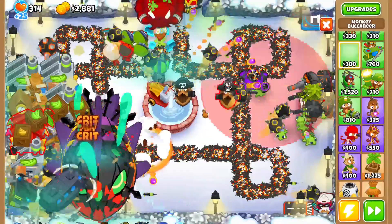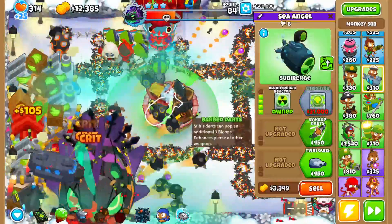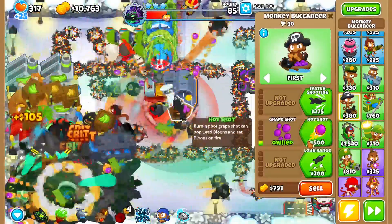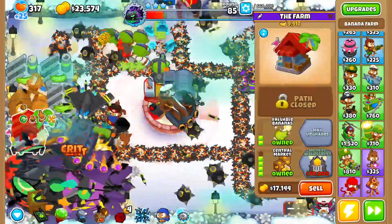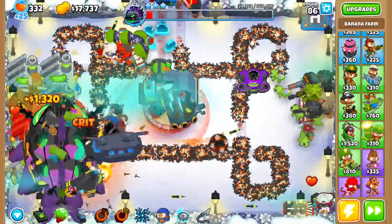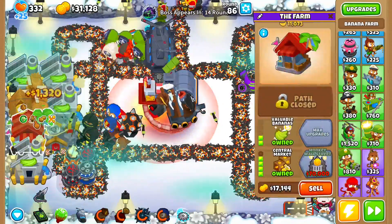After you've gotten that to a Central Market, get a Monkey Buccaneer down here and get it to Favored Trades. After that, get another Monkey Buccaneer there and another one over here. Then get a Monkey Submarine — you're getting these two so you know where the submarine will fit. Get it to Bloontonium Reactor, Reactive Armor, Heat-Tipped Darts. Upgrade one buccaneer to Destroyer, Aircraft Carrier, Hot Shots. Upgrade another to Monkey Pirates, Long Range, Crow's Nest. Then get this to a Trade Empire and save up for Monkey Wall Street, then Banana Central.